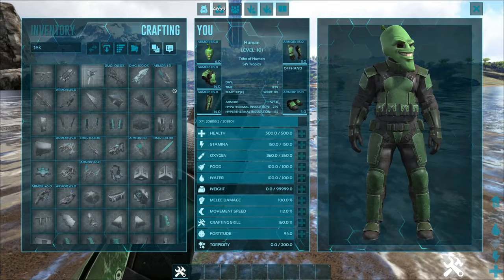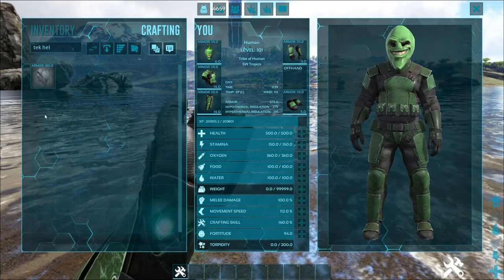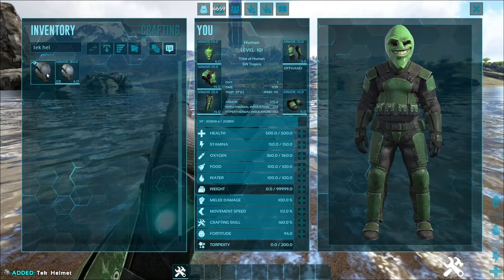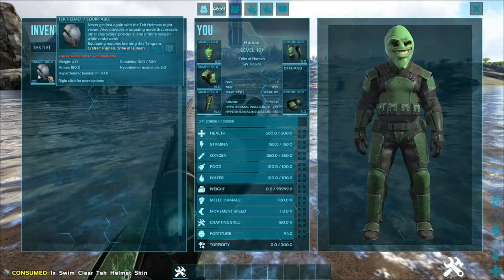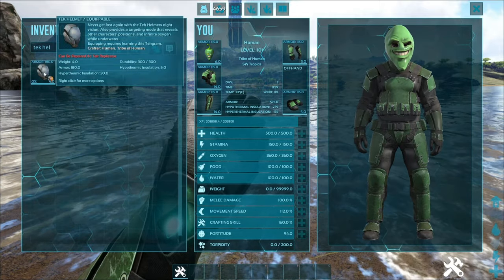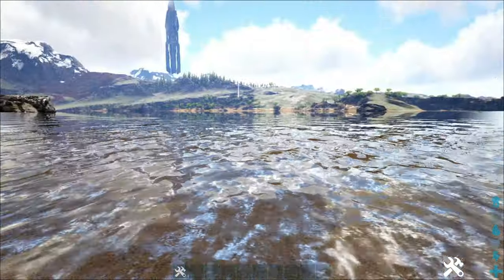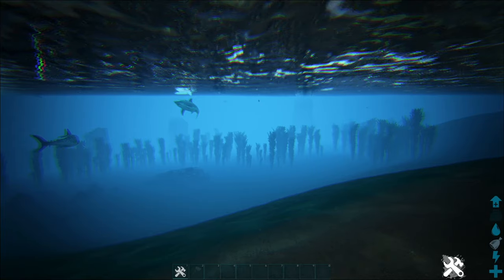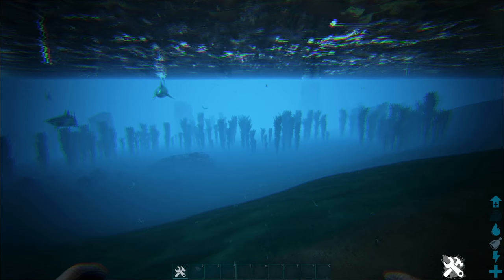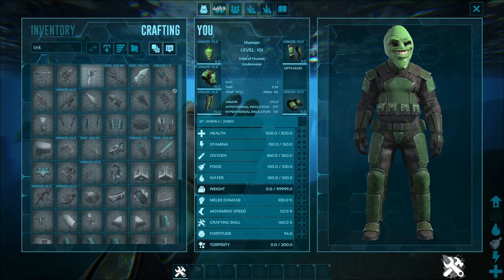The other thing you get when you craft it is this cool little tech helmet skin. Let's grab a tech helmet — search for helmet — and throw the skin on it. There we go, so now you have the tech helmet skin on top of the Swim Clear as well. The regular tech helmet underwater still distorts things a little bit, so let's go back underwater and compare the two.